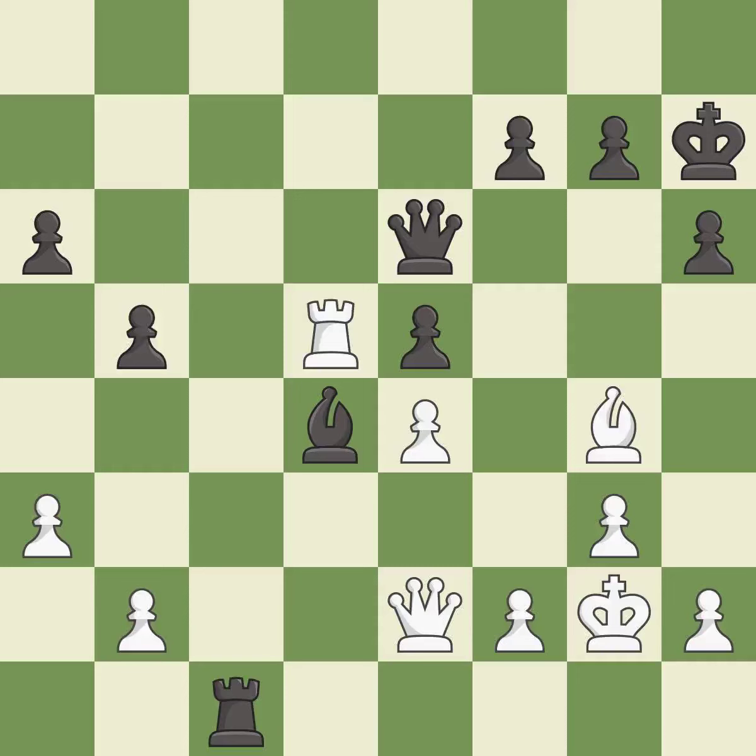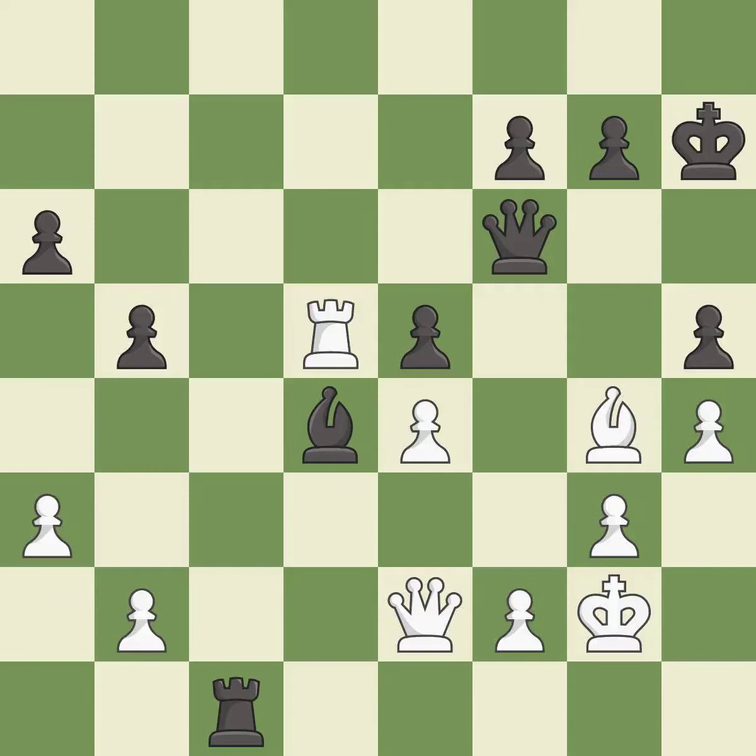This attacks a queen, winning a tempo when it moves away. This is the only move that works — a great move. This move puts the queen on a safer square — best. That's what I would have recommended — best. This is the only good move — a great move. That was a free pawn — best. The opposing bishop is kicked by a pawn and must now move or be captured. This is the only move that works — a great move. This move puts the bishop on a safer square — best.